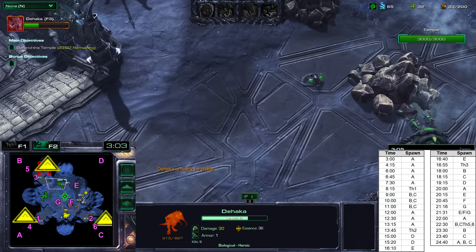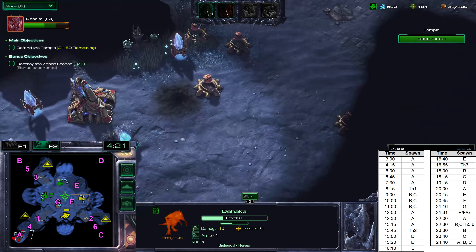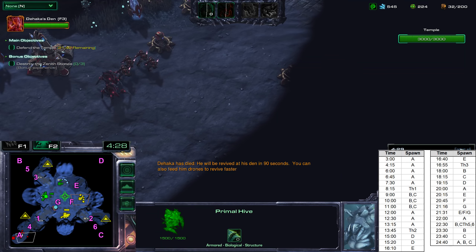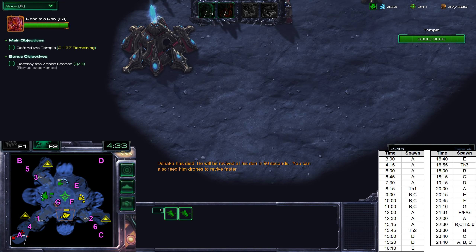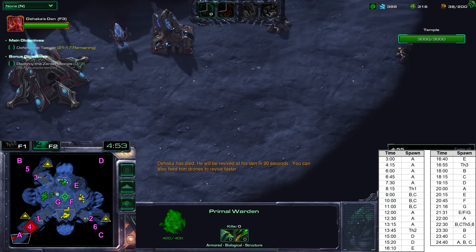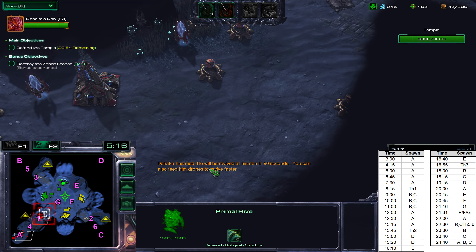Let's skip ahead to the first wave. You can see the Hakka going through on the top minimap, gathering essence. The first wave has already spawned — we just haven't seen it yet. There it is. Let's dance around and devour those enemies.